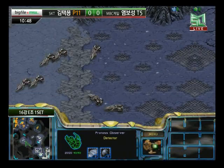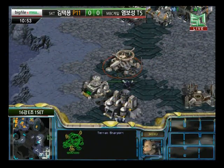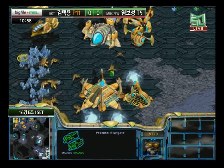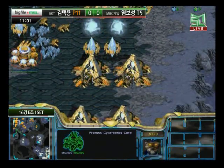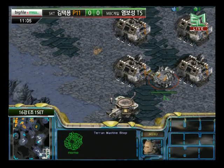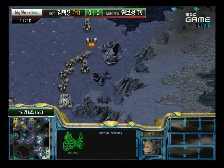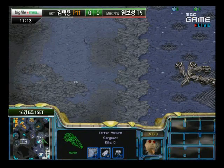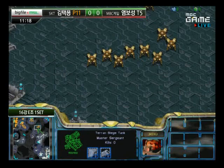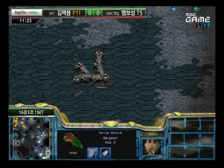Bisou is now at three bases and switching over to Carriers. He figured he took out so many forces in that first attack that he can now afford to build Carriers and forces at the same time and really just catch C. C's having to play catch-up right now because he lost his entire army — he'll have to play defensively. He did manage to get that third base up while attacking, so nicely done, but he can't really send out a timing attack to catch Bisou while he's teching.